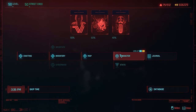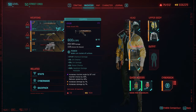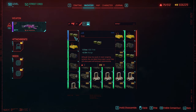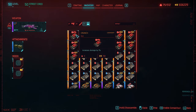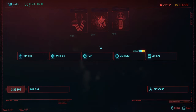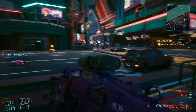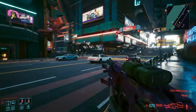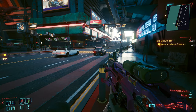Now it's time to test it, but not before I make some changes. We're gonna equip it with a nice scope — let's take this one — and we're gonna put the crunch mods on. Now it's time to go ahead and test this baby. Let's go.